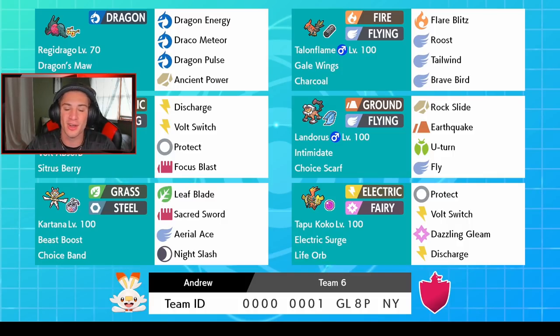Bottom left corner we got the Ultra Beast Kartana. Everybody wants to see Kartana — I never really played with it too much, so I'm actually pretty hyped. It's a Grass and Steel type, has the Beast Boost ability, Choice Band, Leaf Blade for STAB, Sacred Sword, Aerial Ace, and Night Slash. No STAB Steel move, which is kind of weird — I kind of wish we had a STAB Steel move.